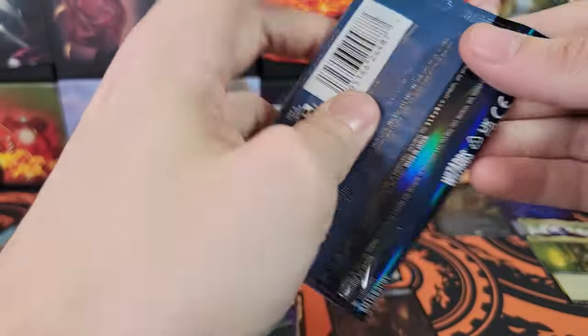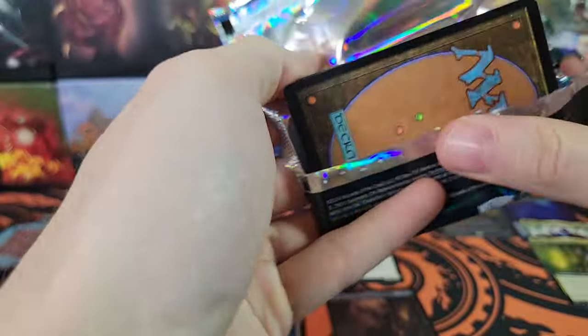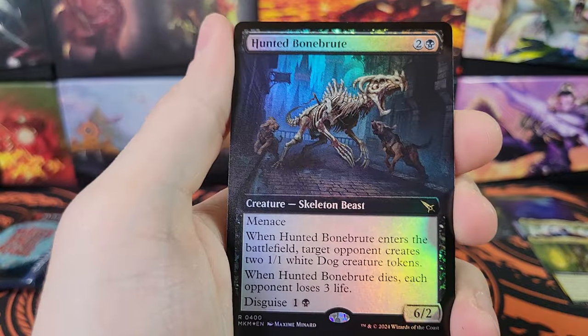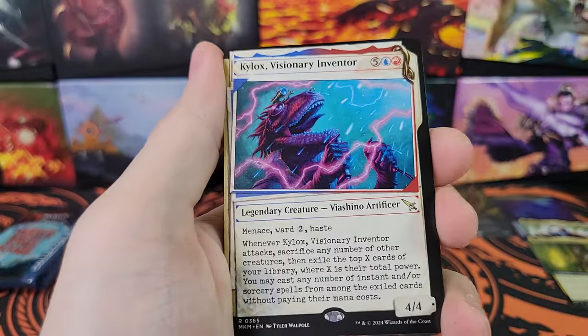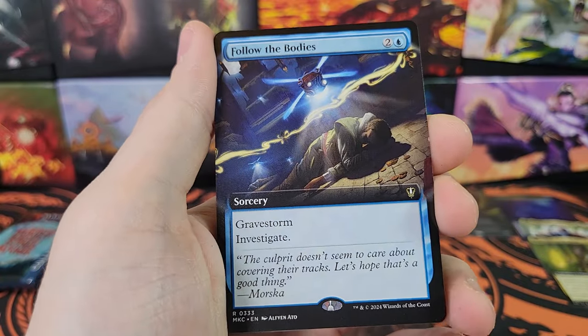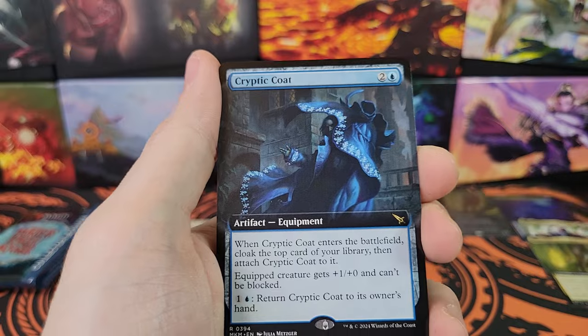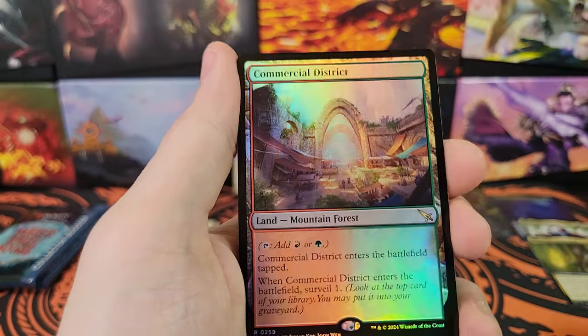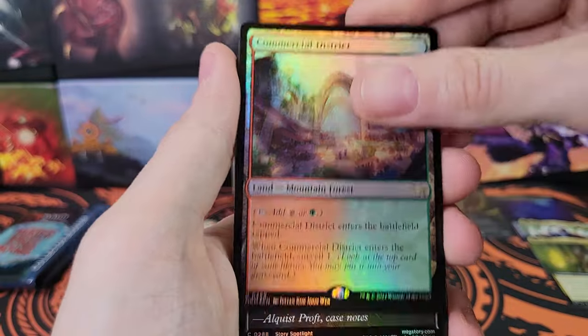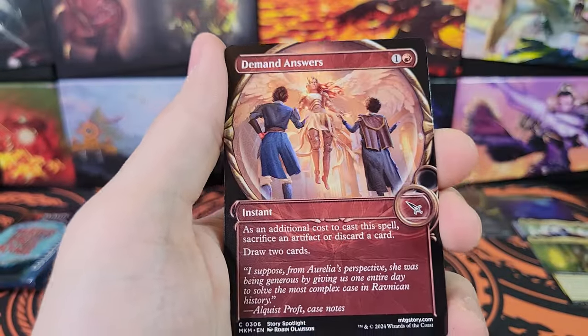Three packs remaining, three chances for a serialized card. Can we get lucky? Hunted Bone Brute. Showcase Kylox, Visionary Inventor. Follow the Bodies for Commander. Cryptic Coat. Commercial District, Regular Border Foil. Auspicious Arrival. Demand Answers. And here's your commons and uncommons.